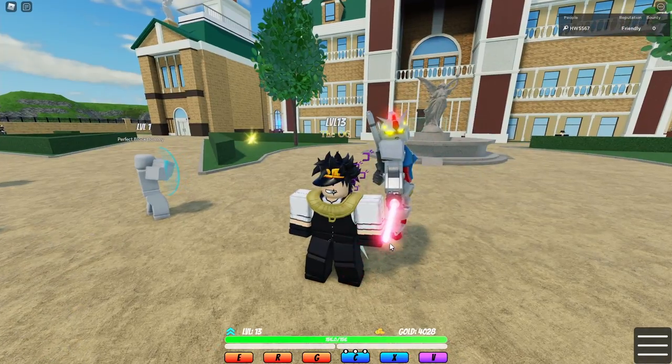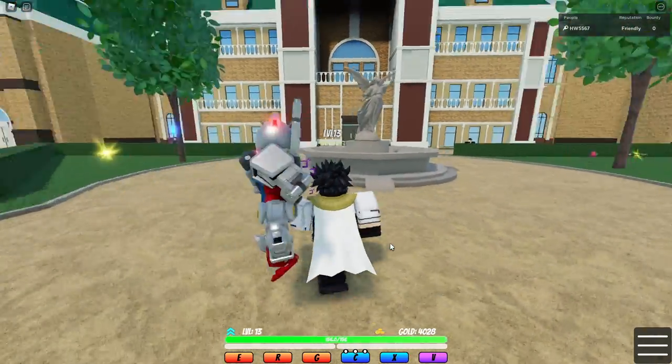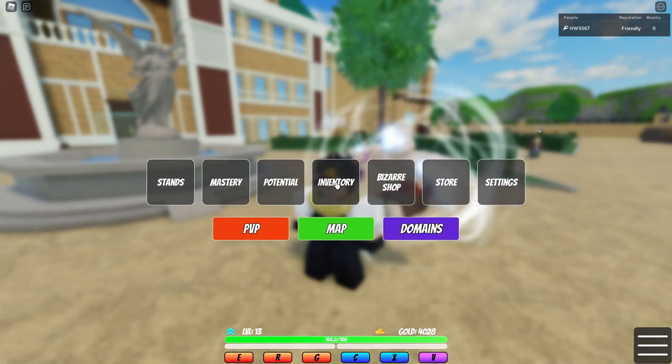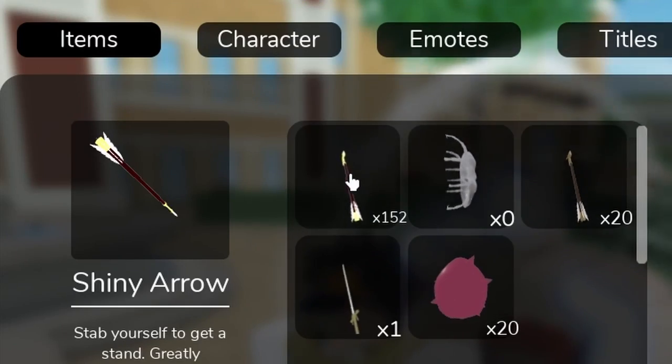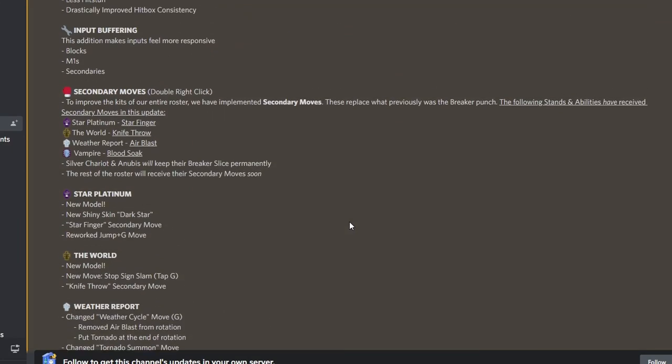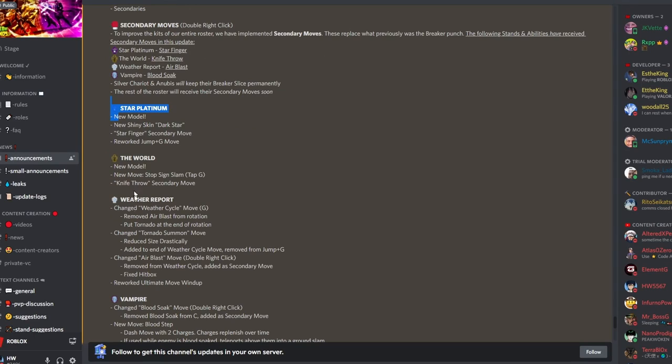If I don't sound energetic at all, I'm going to try my best. You know how long you took me last time? I'm not using shiny arrows ever again — never ever again. I'm only going to use the normal arrows. The first stand we're going to check out is Star Platinum. Actually, let's go in this order — first up is The World.